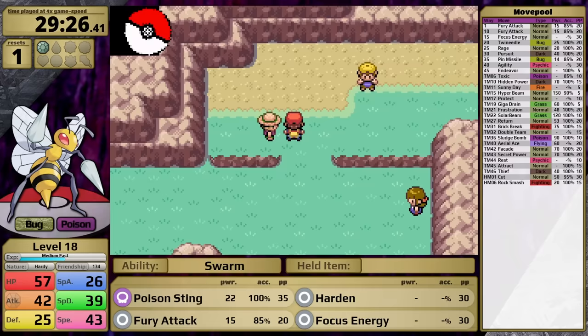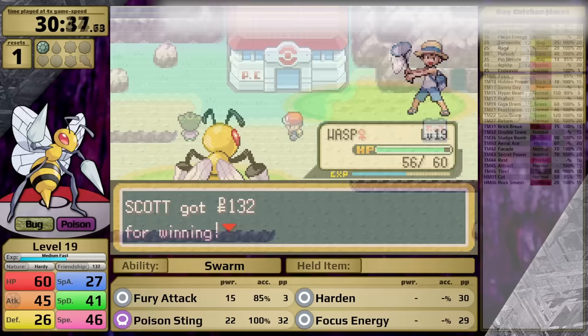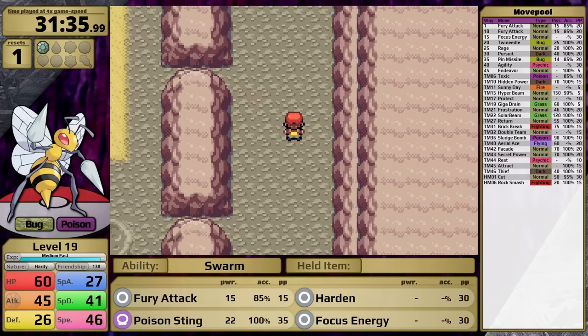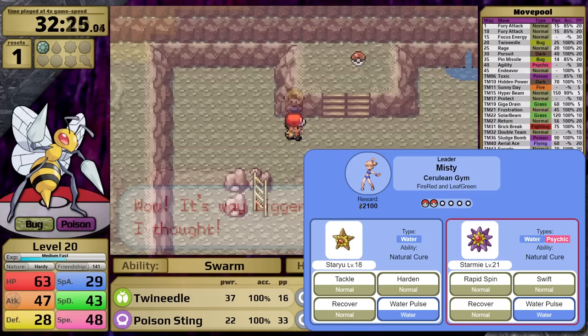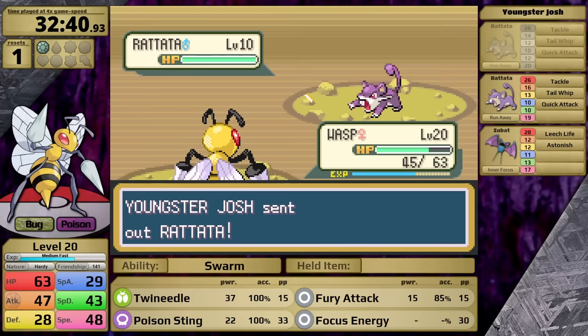Each strike has a 20% chance of poisoning the target, but this isn't where the good things end — because Beedrill's ability is Swarm. When it's brought to one-third or less health, it will get a 50% damage boost to all Bug-type moves. At the end of Route 3 I pick up a Pecha Berry, and then I head into Mount Moon, saying goodbye to the earliest portions of the game.